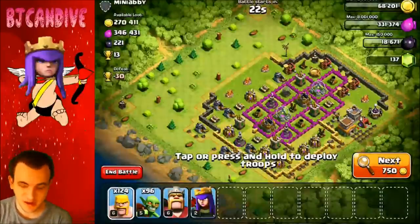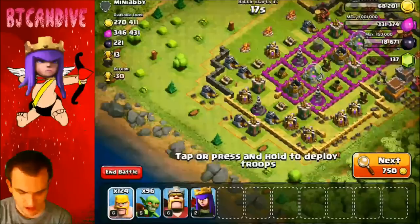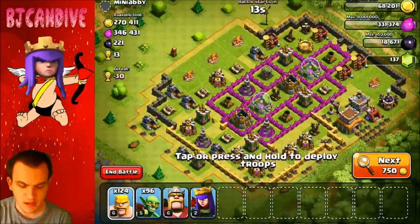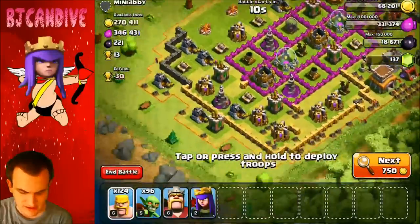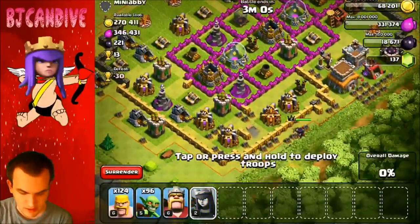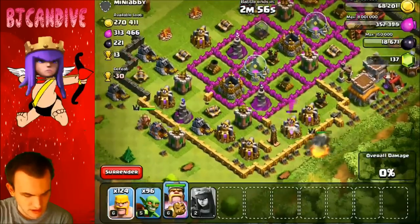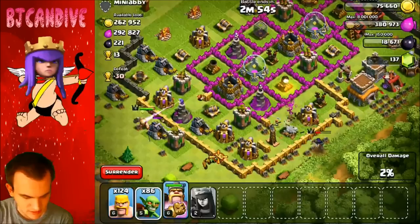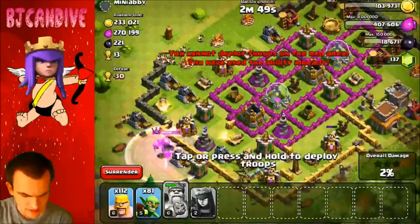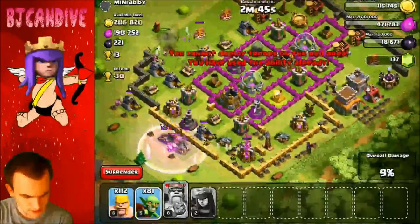Here we got the first base — it looks like we got an inactive one, but it does have a ton of loot. I do like to use a Barbarian-Goblin combo. I didn't bring any Wallbreakers, so that's going to be tough, but I think we should be okay. I'm going to use my Archer Queen right there, then use my King to distract the Wizard Tower over here, and put down my Goblins to see if I can get into the center and break through this wall. I'm going to put down some Barbarians here and use my King's ability to try to get him through.